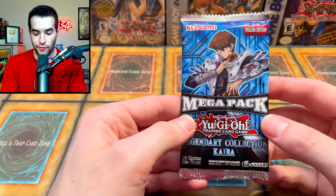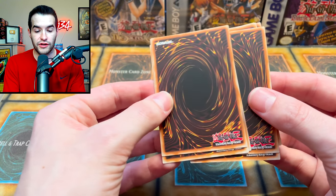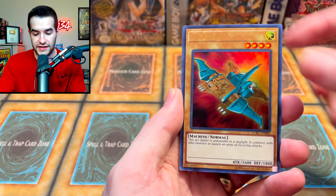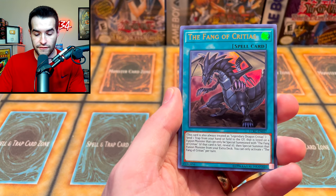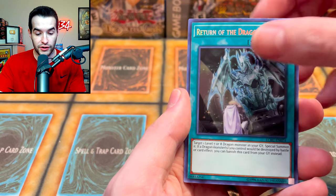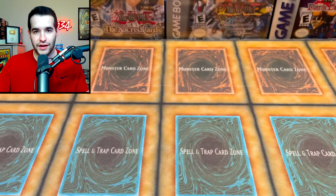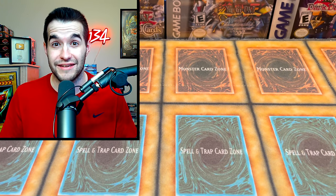Final pack of Legendary Collection Kaiba — 10 more cards, will there be something epic? So far pretty weak. We get Deck Devastation, Castle of Dark Souls, V-Tiger Jet, Protector with Eyes of Blue, Crush Card Virus, Fang of Critias, Dragon Spirit of White — a good one — Return of the Dragon Lords — we always get this, it's like a ten dollar card — Dark Armed Dragon — another good secret rare — and Flute of Summoning Dragon. Overall not a bad Legendary Collection, but probably the worst one we've opened recently.